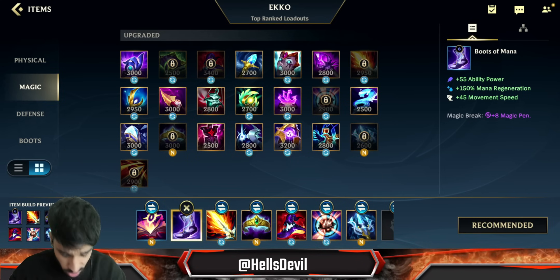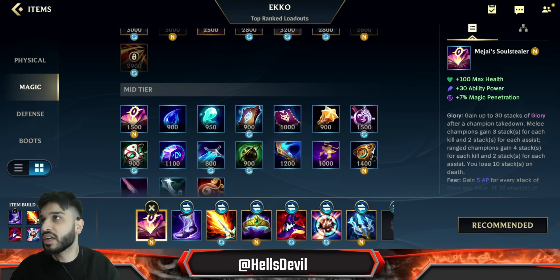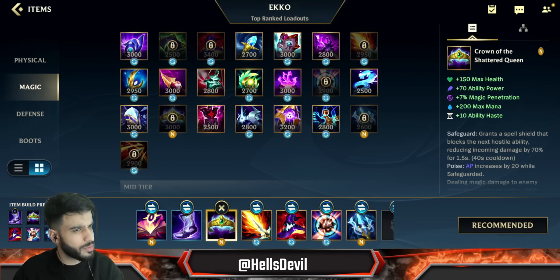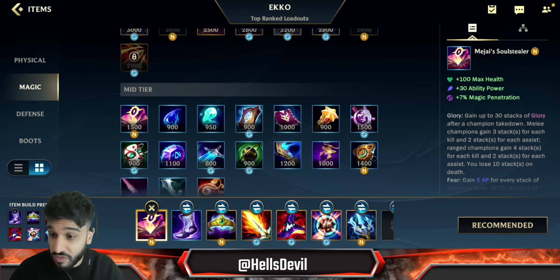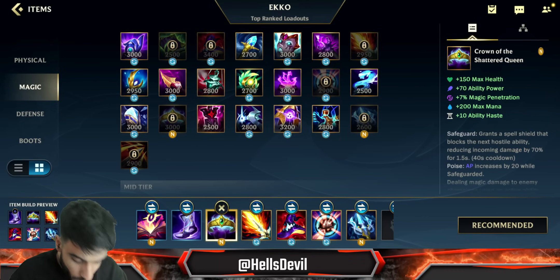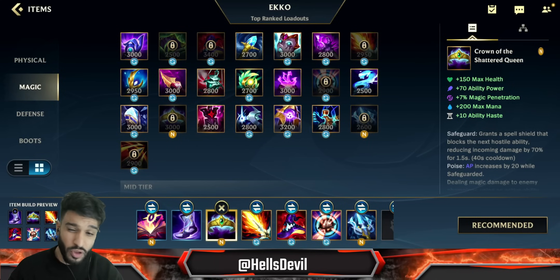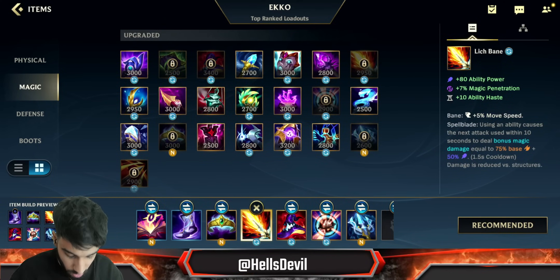Boots of Mana is your second item — the perfect boots for Echo. Then you have a choice for your third item. If you already have around 10 stacks on the Soul Stealer, skip the Lich Bane and go for the Crown, because it gives you a shield and lets you survive much more easily. With 10 stacks you're getting 50 extra ability power and 10% movement speed, so preserving that bonus is more important than the extra damage from Lich Bane. If you have above 6 stacks, go Crown; if below 6, go Lich Bane and play more aggressive to get those kills.